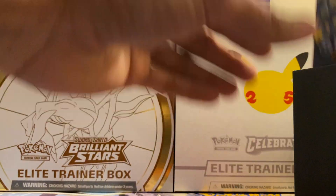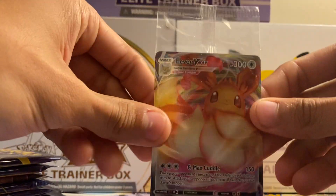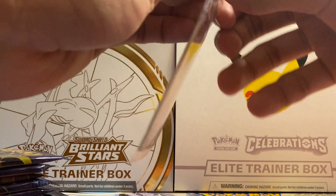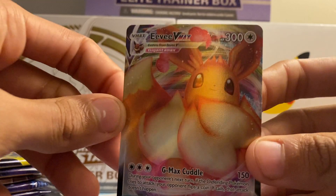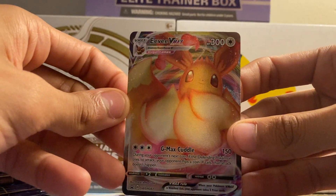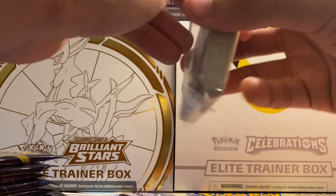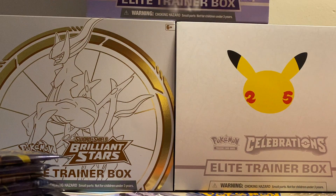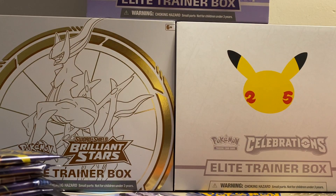So we got our 10 packs right here. We got our Eevee VMAX promo card, which I'll actually take out of the packaging — pretty nice. We got our energy cards; it comes with 40 energies. Pretty nice, setting those to the side.